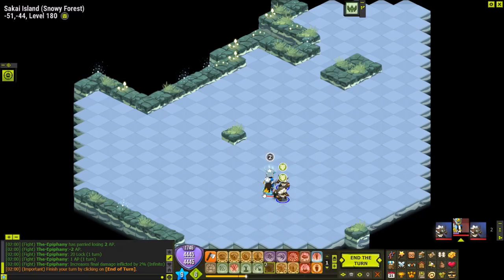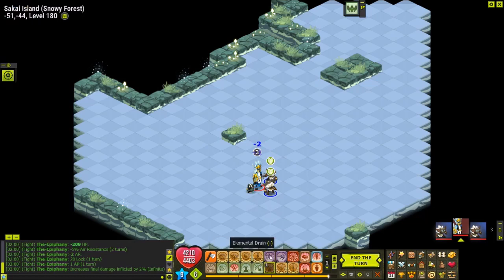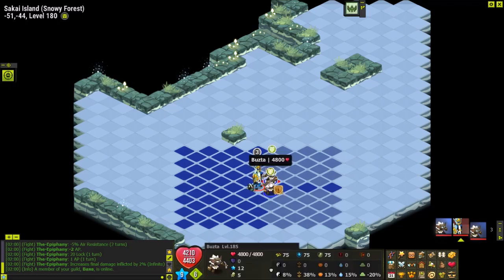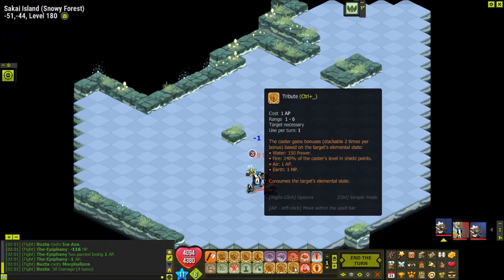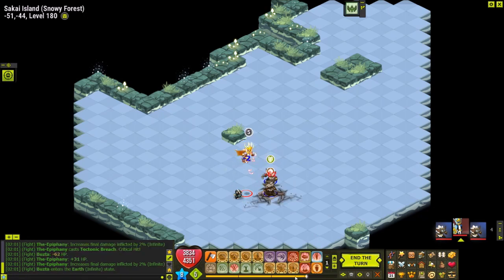Both buzzers hit me so they're both in air state now, and my resistance goes down but will not go below the resistance I had before using Elemental Shield. Next is Tribute - it's different from Contribution because Contribution is used on an ally and consumes all enemy states, while Tribute is used on the enemy and consumes just that enemy's state. Using it on a guy in air state gives me 1 AP for two turns; water state gives 250 power, fire state gives 480 shield, earth state gives 1 MP.